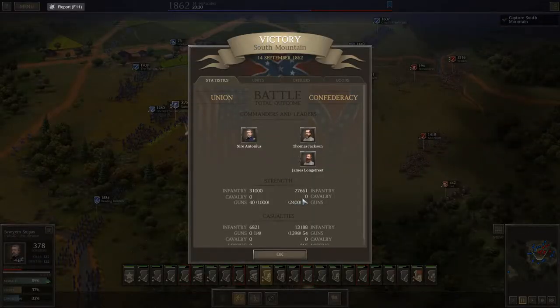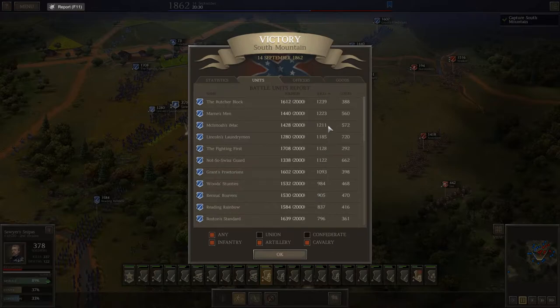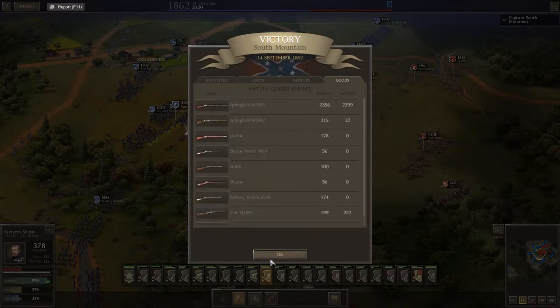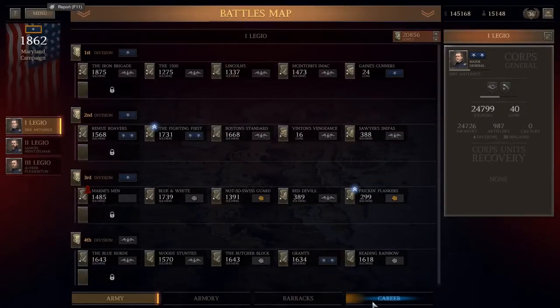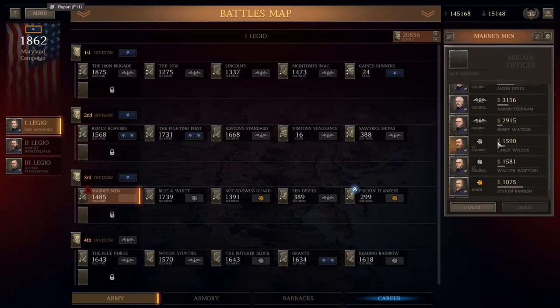Victory at South Mountain! They deployed 27,000 infantry — we killed 13,000 of them and 1,400 of their guns. Neither of us deployed cavalry. There were 265 on the mission — those were those skirmishers. We deployed 31,000 infantry and lost 6,821. Several units with over 1,000 casualties. We only lost one general — Gene Thomas, a Major General. That is very unfortunate. We did get a whole bunch of Springfield 1855s, some Colt 1855s, and some 6-pounder Wireds. Overall, a very, very successful battle. These guys have leveled up.